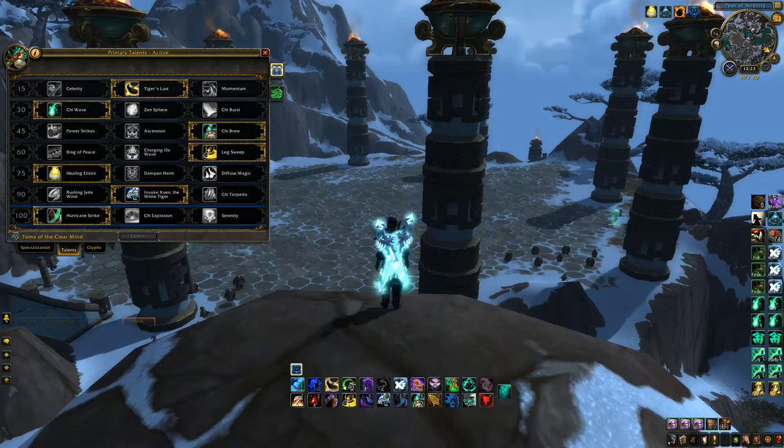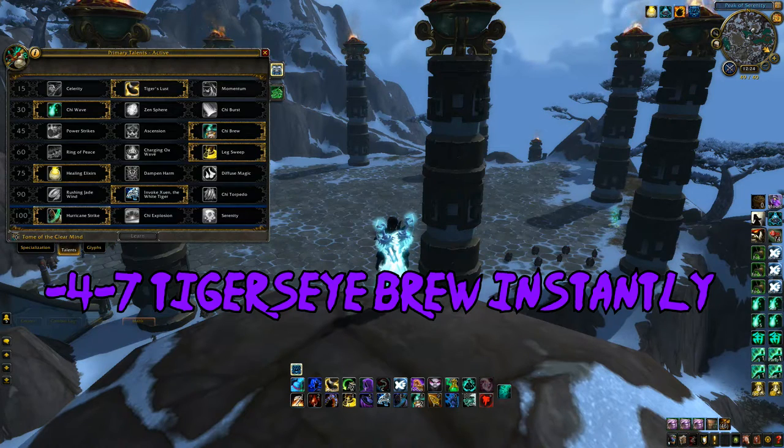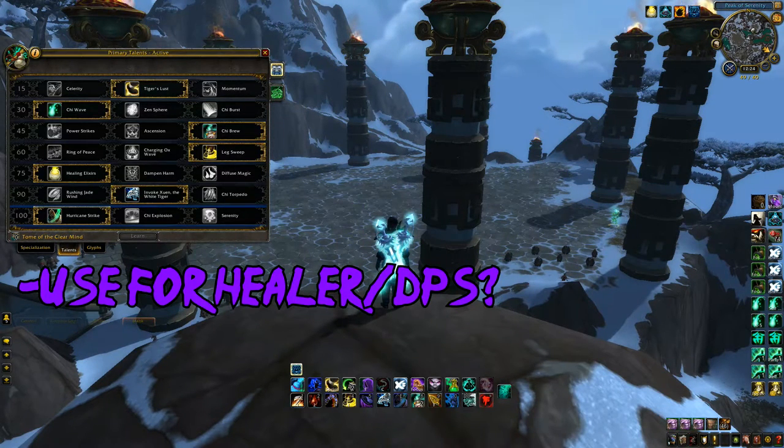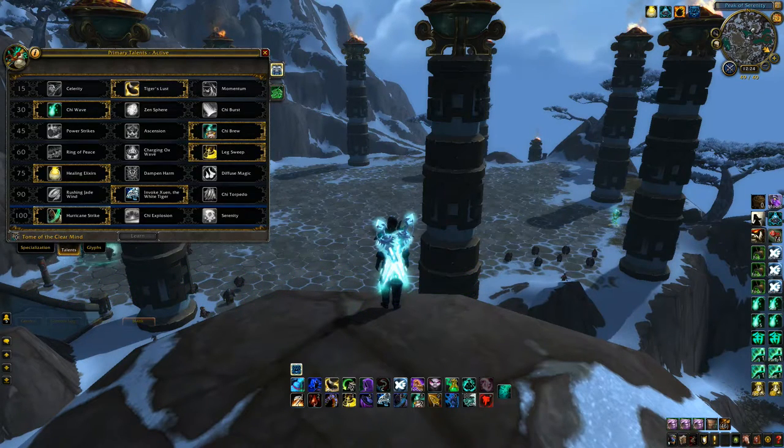For Tier 3 Talents, I'd recommend taking Chi Brew. This talent is so valuable because it greatly reduces the time it takes to become a threat — you can have anywhere from 4 to 7 stacks right out of the gate thanks to Windwalker's Mastery. Even though this is in my opinion the best option, it does receive some competition from Ascension, which can be nice in longer games where you're just training damage into people. I'd mostly save Ascension for 2v2 when you're stuck playing with a healer. Power Strikes overall isn't valuable enough and I find it inferior to the other two options.